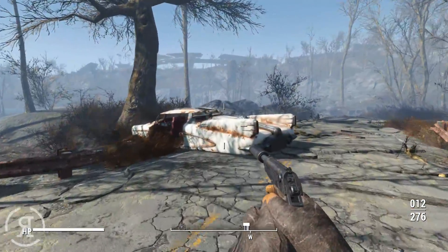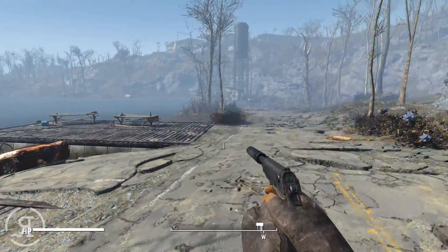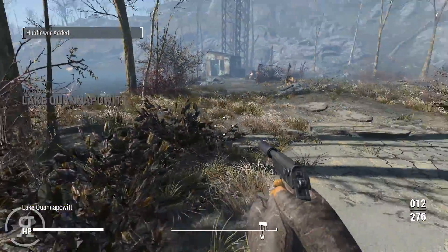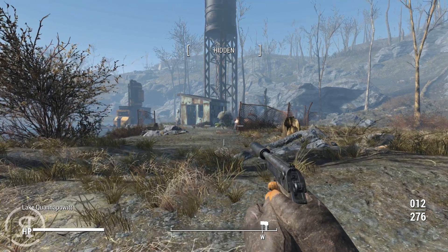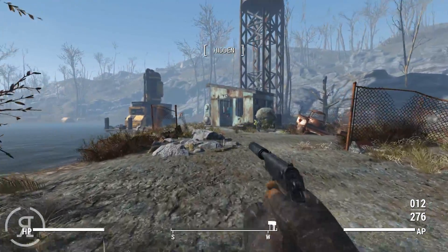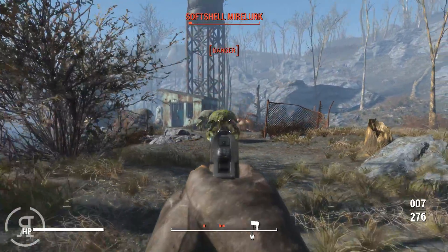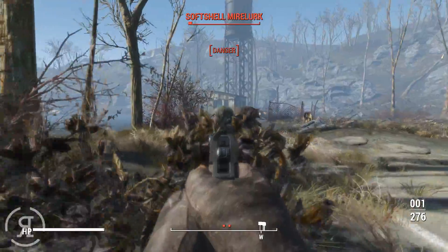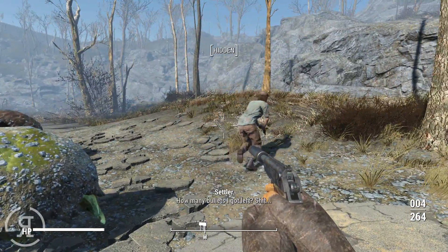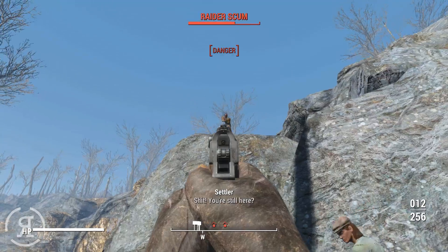The enemies are further than anticipated so we can walk without sneaking. We pick up hub flowers along the way because in Fallout you pick up everything. Then we spot mirelurks - soft shell mirelurks - and engage them. Some raiders also join in the fight and we follow to help them out.